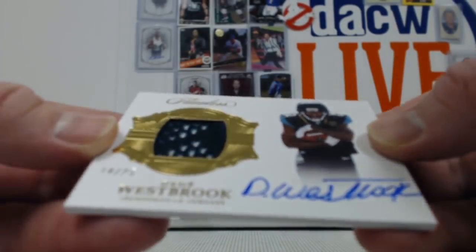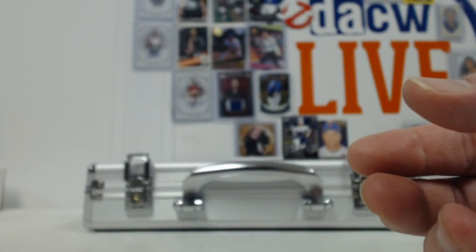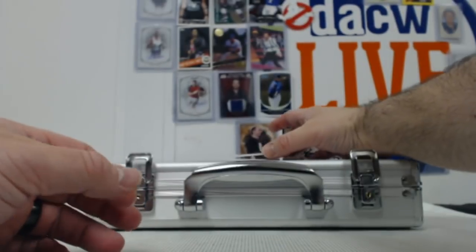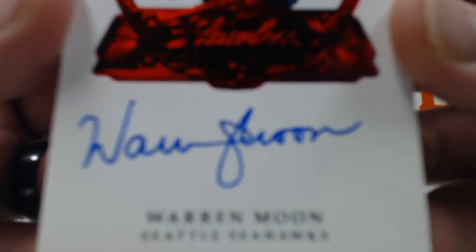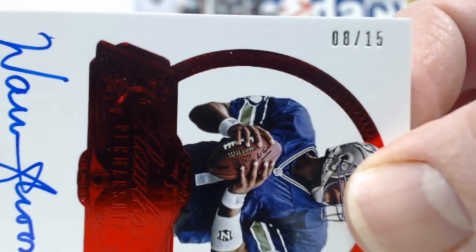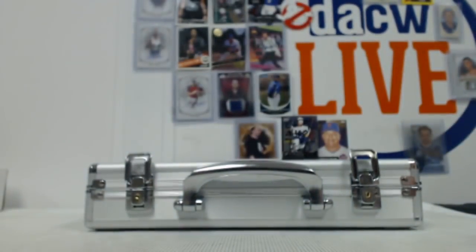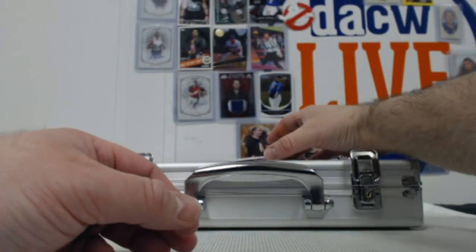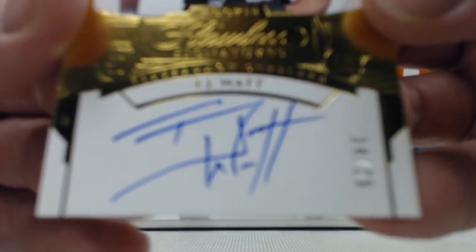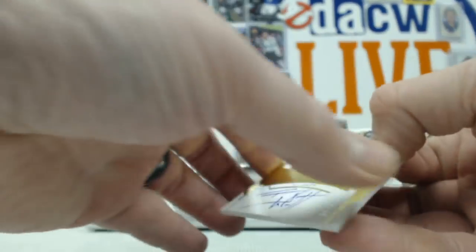This must be a... glove again. DD Westbrook — a little glove action right there out of twenty-five, on-card auto, AFC South. Signature glove. How about Warren Moon for the Seahawks? That's a red parallel out of fifteen going to the NFC West. And here's a fun defensive rookie auto of TJ Watt out of twenty-five, AFC North — bookend Steeler hits.